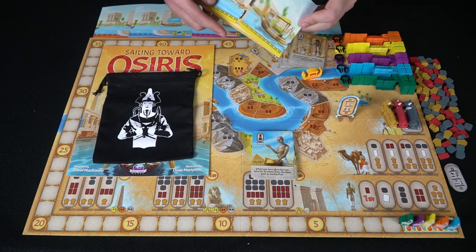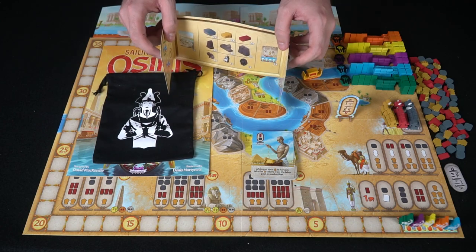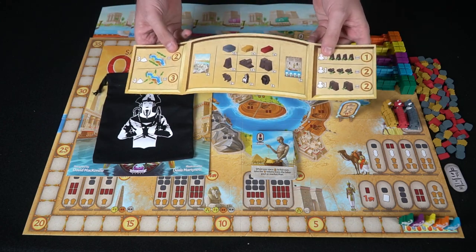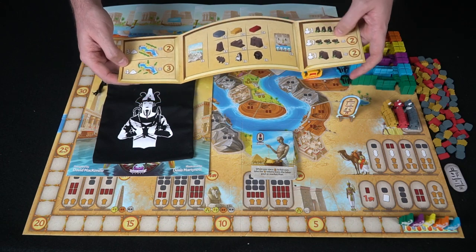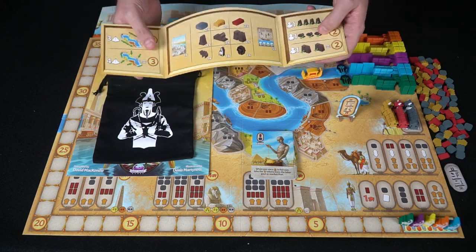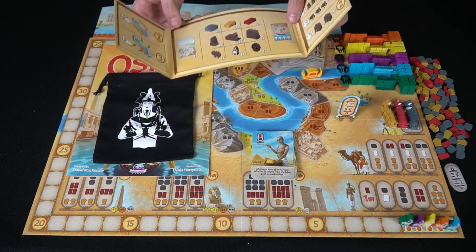You're going to have your own player board, which lets you hide resources behind it along with your cards. It also tells you important things like how to build monuments and how many points each slide scores you, plus special bonus points and what you start the game with.